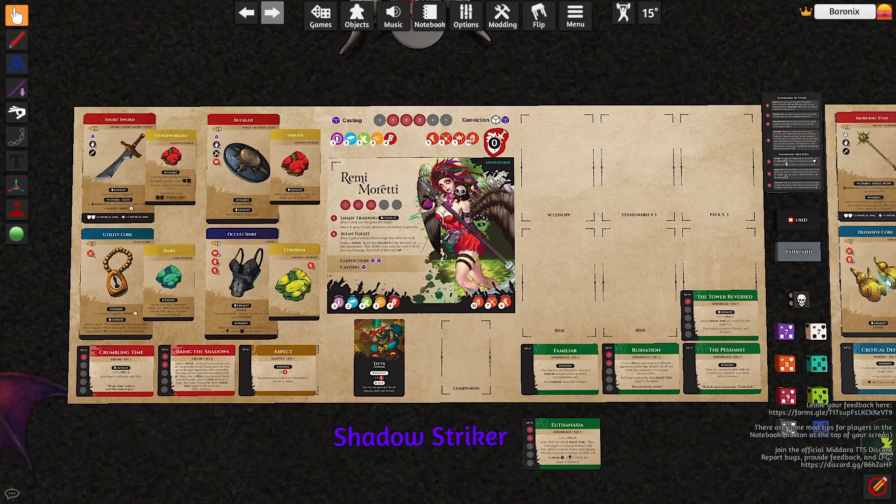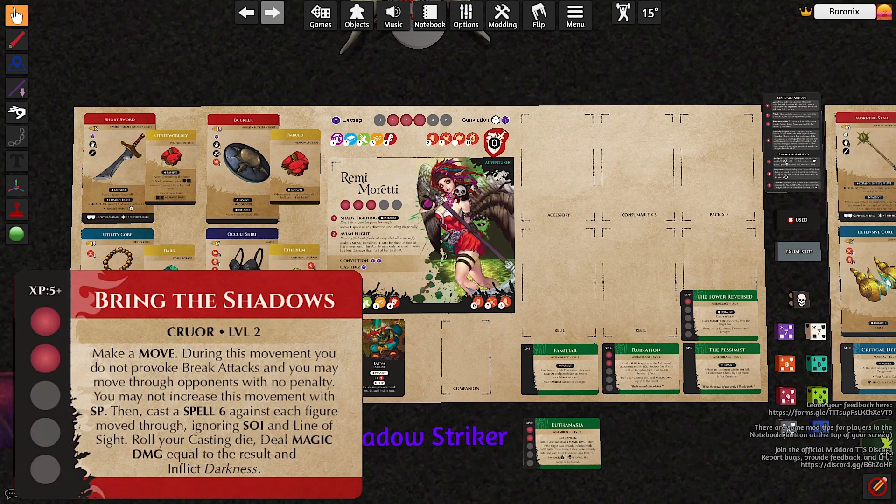We're gonna look at the Shadow Striker. Quick reminder: this build can be seen in my playthroughs. And the main concept of this is Bring the Shadows. This is a second level Cruor discipline. I really like the flavor that it has, and I will look at it right away so that you have an idea what I like about this and understand the rest of the build.